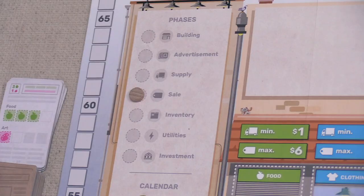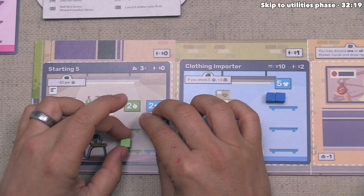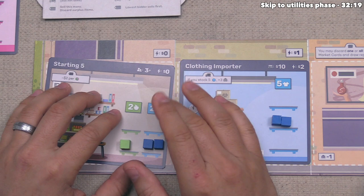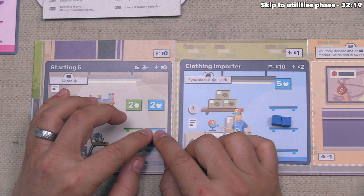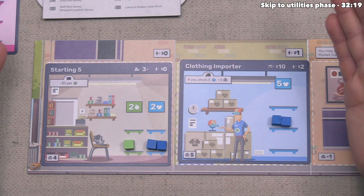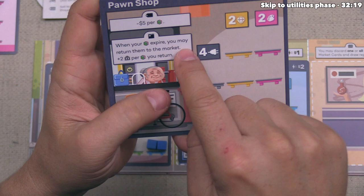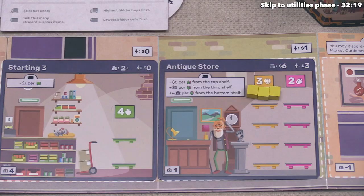We return all cubes from demand cards back to the supply, and the demand cards go into a discard pile. We now move to the inventory phase: every player lowers all goods in their stores down by one shelf. If goods drop off the bottom shelf, they are returned to the supply. Notably, some buildings reward this — for example, the pawn shop lets you return expired cubes to the market instead, earning two victory points per cube.